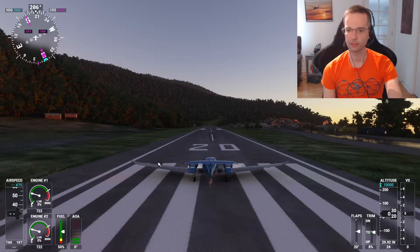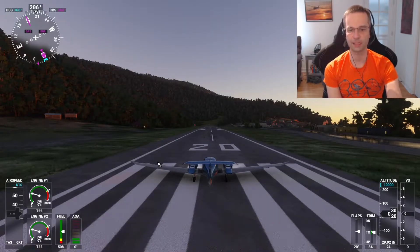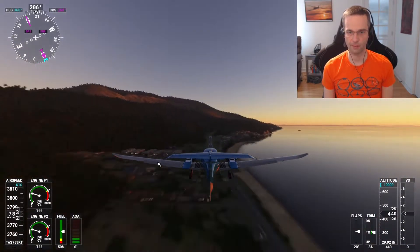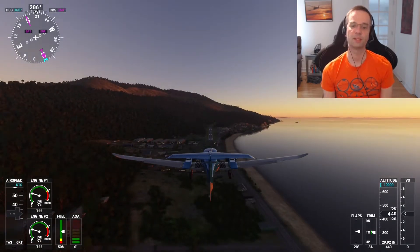I've loaded the game and I'm going to put myself into slew mode so I can give you a better idea of what you need to do when going around. Afterwards I'll fly the landing myself and show you the procedure in action. There are three things you need to remember when going around for another attempt at landing, and that's power, attitude, and configuration.